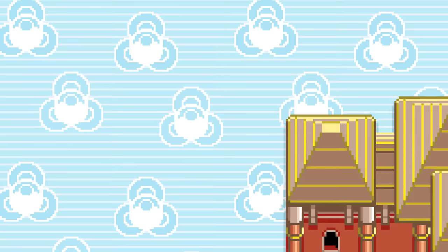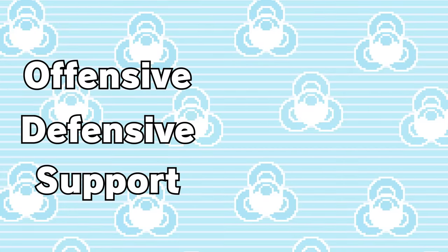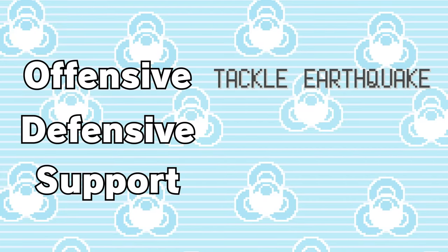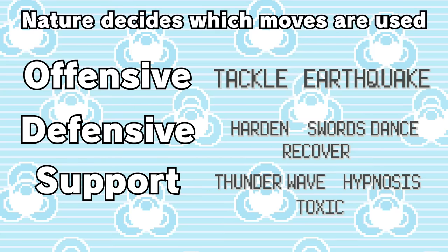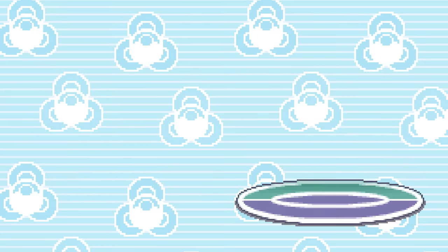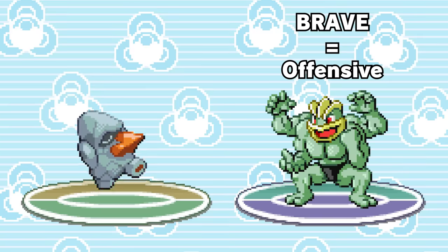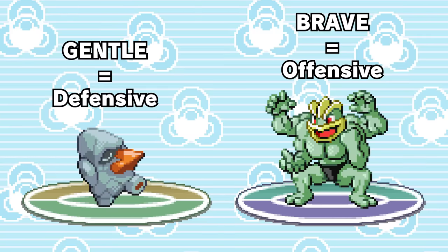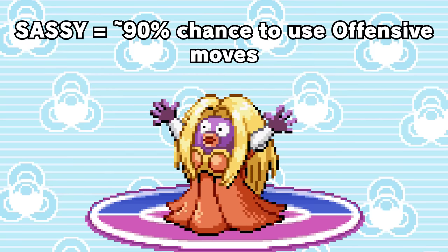In the Battle Palace's code, every move is classified as either offensive, defensive, or support. Offensive moves are your attacks like Tackle or Earthquake. Defensive moves are moves that affect the user, like Harden, Swords Dance, or Recover. And support moves are moves that affect the opponent but don't do direct damage, like Thunder Wave, Hypnosis, or Toxic. The nature of your Pokemon determines what moves they go for — a Pokemon with a brave nature is more likely to go for attacking moves, while one with a gentle nature is more likely to go for a defensive move. Sassy is the best nature for this because sassy-natured Pokemon will try to go for offensive moves almost 90% of the time.